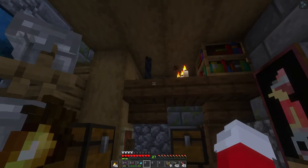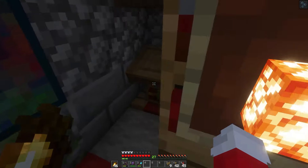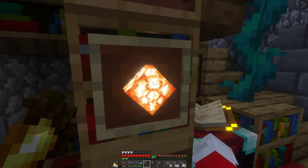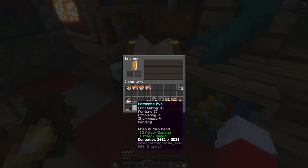We go up these stairs — this is like a little storage area — and up again to the second story. This is the library where you can walk in and read your book. I'm not sure what this is supposed to represent but it's cool. And an enchanting table of course — max level enchants come from here.